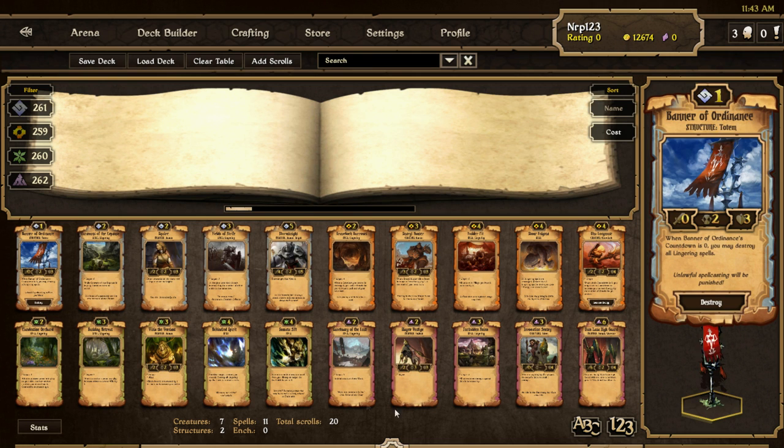Banner of Ordinance is a one-cost Order structure with three health - pretty cheap. When its countdown hits zero, you may destroy all lingering spells. I like how it gives you the option - if you have a lingering spell in play that Order wants to keep, you don't have to destroy it. You can't destroy an individual one, but you can destroy all of them on the field. I think Order structures could be a thing - Banner of Ordinance will probably be used in some ranked decks.